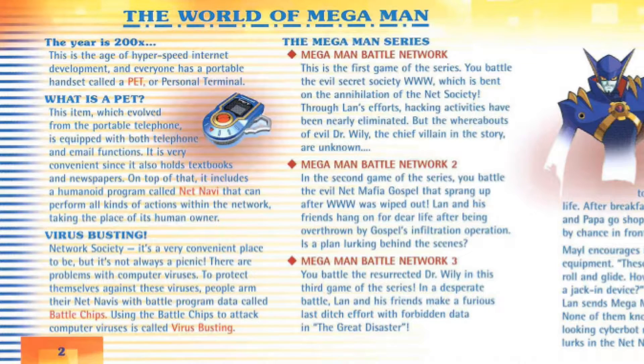So the first Battle Network — this is the history here. The year is 200X, the age of hyperspeed internet development, and everyone has a portable handset called a PET. In the first game you battle the evil secret society World 3 — WWW — bent on the annihilation of Net Society. In the second one, you battle the Net Mafia Gospel. In the third one, you battle the resurrected Dr. Wily, where Lan and his friends make a last-ditch effort with the forbidden data in the Great Disaster. It's been five months since the battle with Dr. Wily, and Lan and Mega Man return as sixth graders.